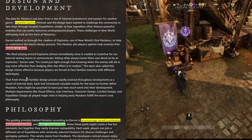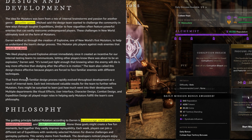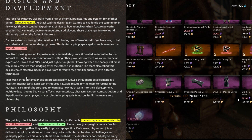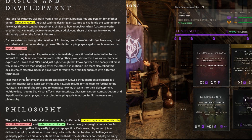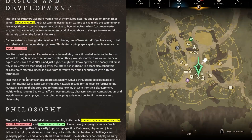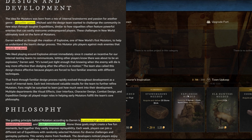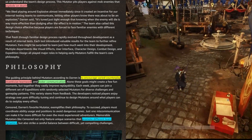Speaking of myself — having done a few of the mutators on the PTR — I absolutely love how this currently changes the game, the flow, and how it all processes. My personal hope, though this post doesn't get into it, is that we'll see mutators brought into lower-level expeditions. I think that would help bring those back up in terms of rotation, because I find that expeditions in this game all feel really well-designed, and I'm really looking forward to the future changes coming this summer and fall.